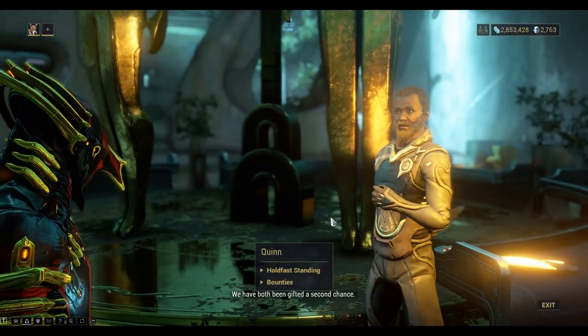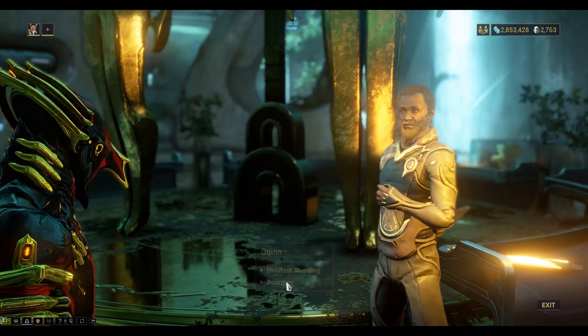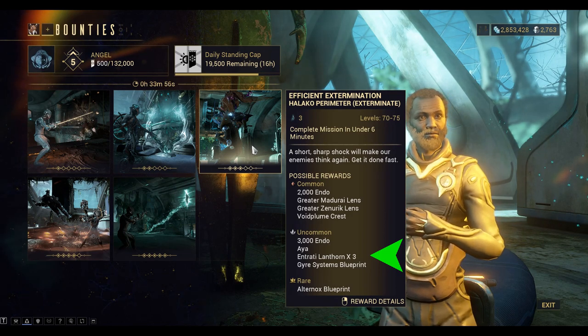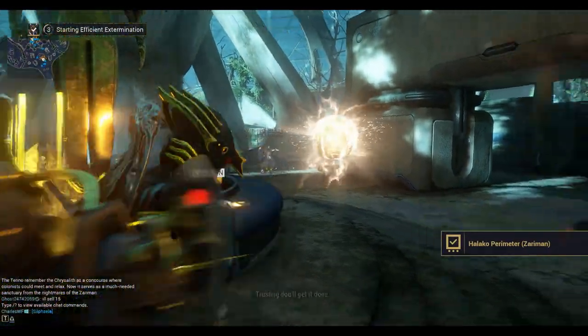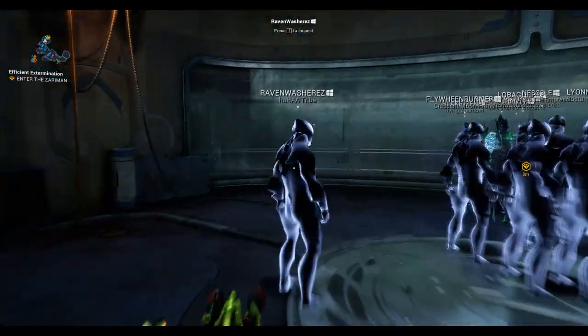Speak to Quinn and check out the bounties. This 3rd bounty here has an Entrathi Lanthorn x3 as an uncommon reward at Halako Perimeter — this is a good one to do. You can also pick up Entrathi Lanthorns by breaking all the containers around this area too.